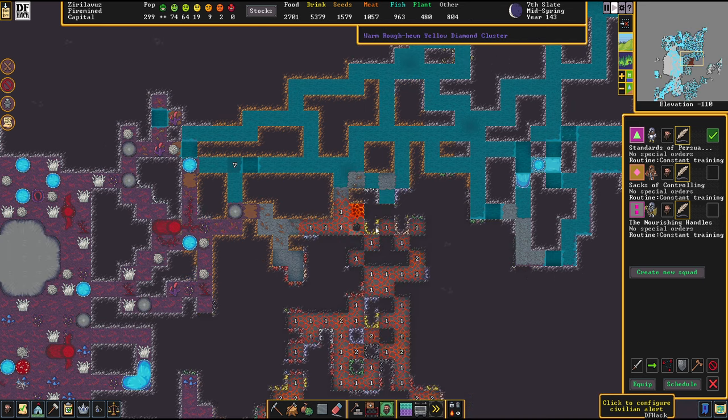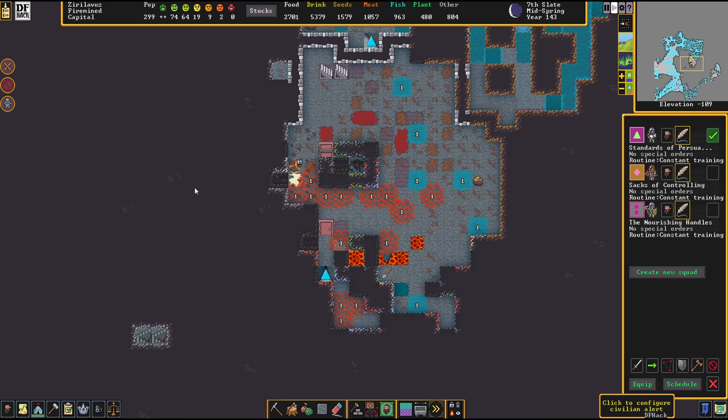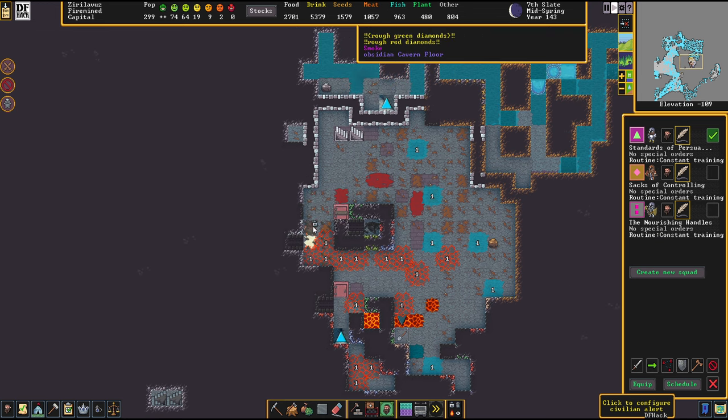Down here we can watch how things go. Fluid things in Dwarf Fortress are just so much fun — it's always for me, at least. I love this.